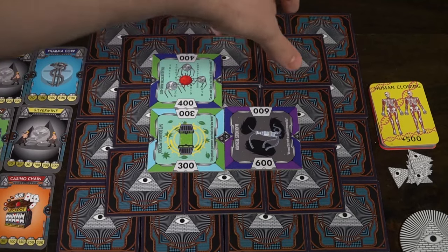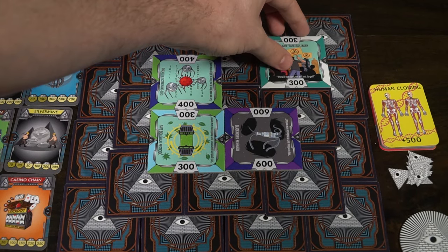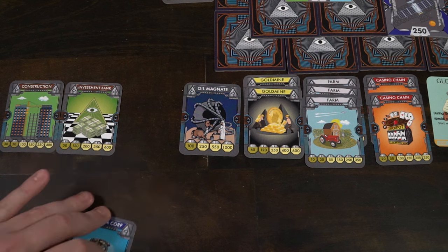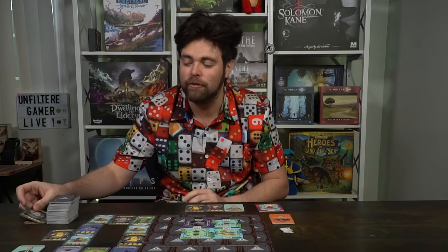Whenever you take a tile from the stack, as long as no tile is touching it from the top of the stack, you'll flip those tiles over. New tiles are revealed and can be purchased by any player on their turn. The next action you can take is to discard — you can discard any stack from your different areas. So if you have all seven spaces filled and can't use one of them, you discard it into the discard pile, freeing up space to pick up new industrial cards on a later turn.